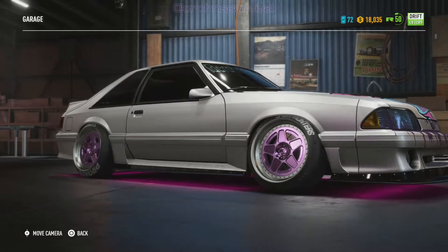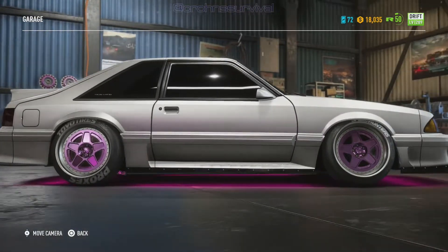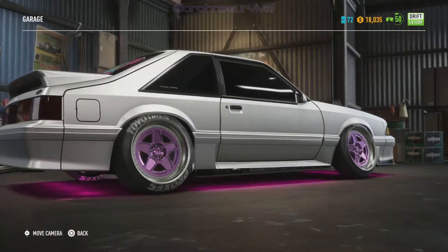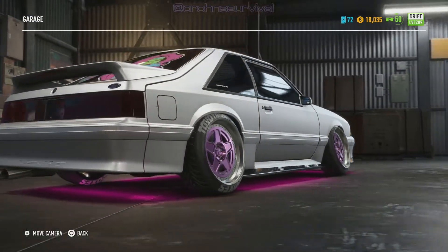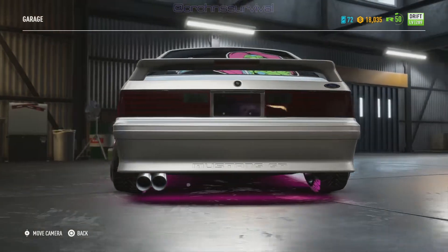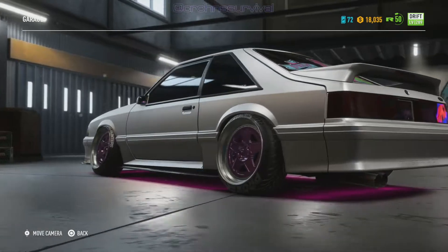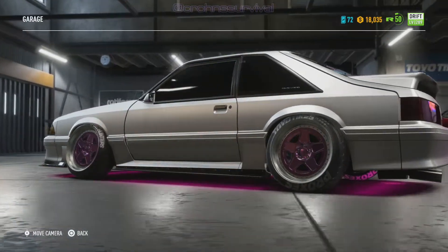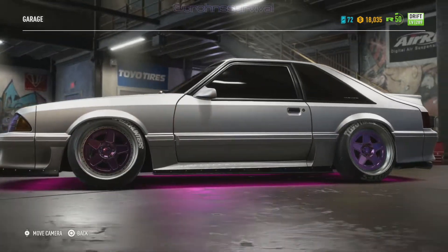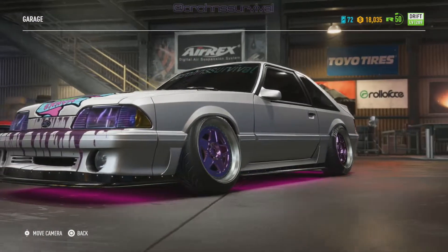Today we've got a Ford Mustang Fox body — it's already been customized, it's one of my cars and I quite enjoy it. I used it in the last Need for Speed as a drift car and now I'm using it in Payback as a drift car. It's not my only drift car, I have several drift cars, but I'm just gonna show you some of the new wheels and change some of the customization options on this.